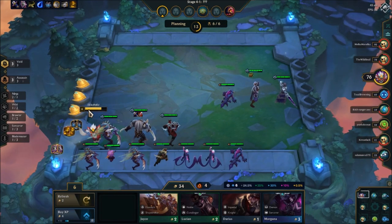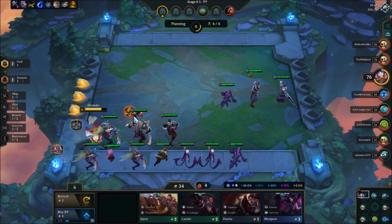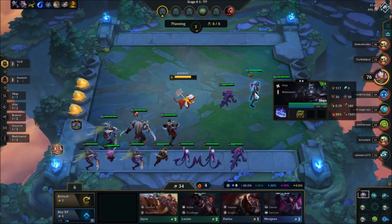I needed to take it off because I wanted to make Shen an Assassin, so I decided to put Assassin on Rengar, and then it just comes off, and then I just put it on Shen. Easy, simple.